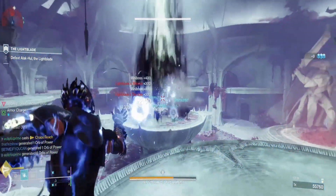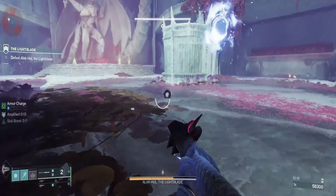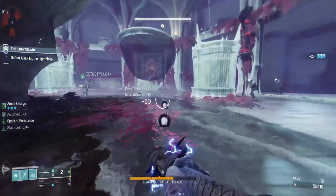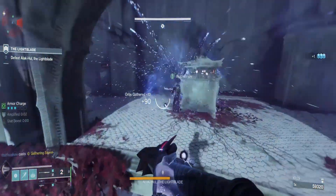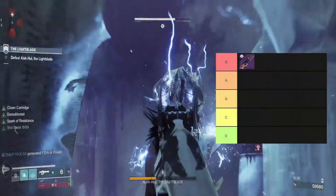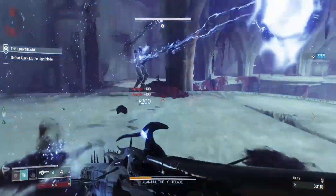Nezarec's Whisper will be recommended for use in high level nightfalls, dungeons, and lost sectors, as the survivability strength of having consistent uptime to assist your fireteam will take you very far. Using it would be primarily for champion stunning, as the glaive tends to be a popular choice for the seasonal artifact to control unstoppables. Whenever I want to use a glaive I always go to one that matches my subclass, and for arc there is no better option. I'll continue to build a tier list of glaives for reference.